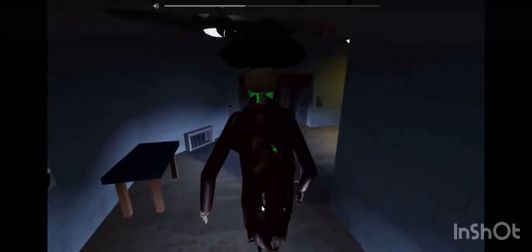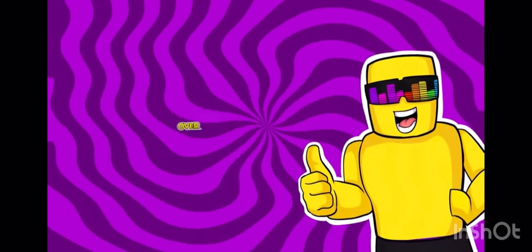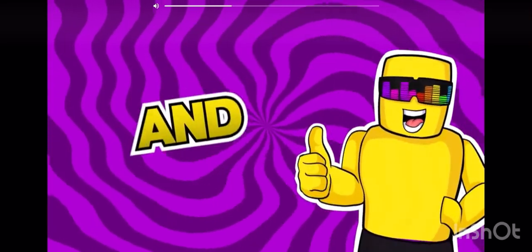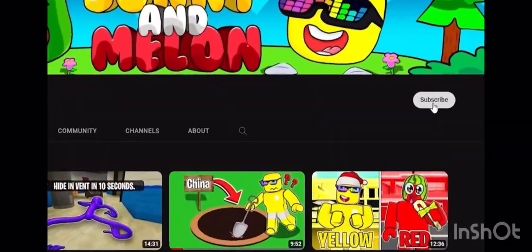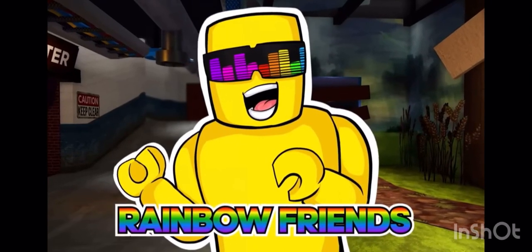Secret hide-and-seek! We discovered an all-new room inside of the elevator shaft that's located just outside of the theater. It was so crazy! Now if we can get over 4,000 likes and 400 new viewers to subscribe right now, we'll try exploring other secret areas all over Rainbow Friends.